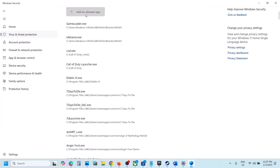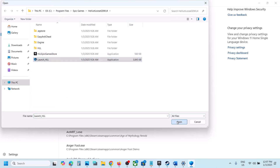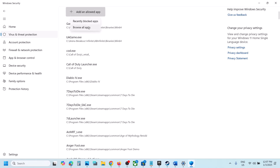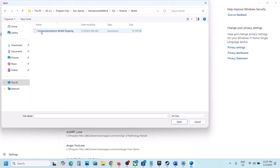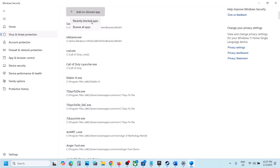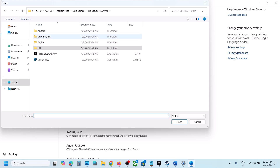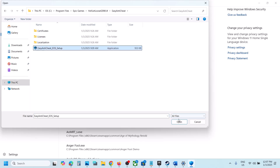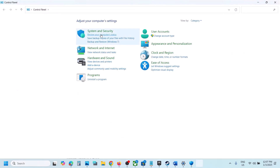Select all the exe files, click Open, then click Add Allowed App. Click Browse All Apps again, open the HLL folder, go to Binaries, then Win64, select the exe file there, click Open, and click Add Allowed App. Then browse again, open the Easy Anti-Cheat folder, select that exe file, and click Open.